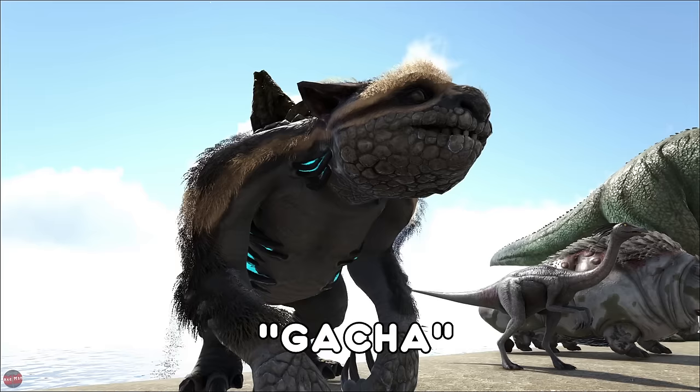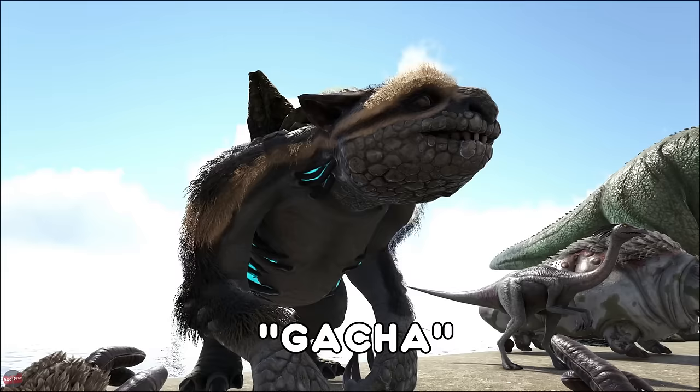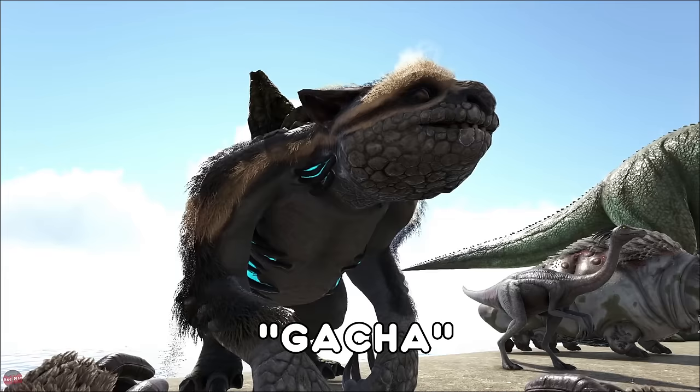The Gacha is from Extinction. This has an ability to give you resources and loot. All you've got to do is feed it anything really — stone, metal, whatever it likes. It will poop out a crystal. You crack that open and you can get resources, blueprints, weapons, all sorts of stuff. Really, really useful.